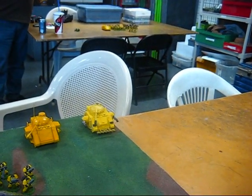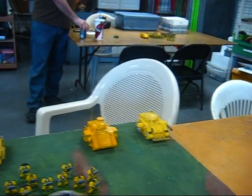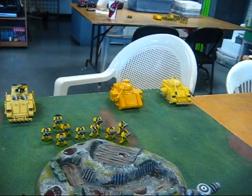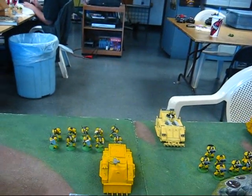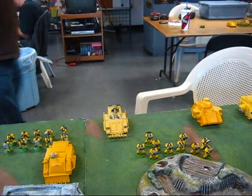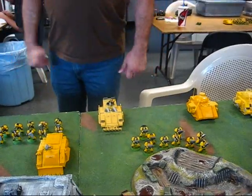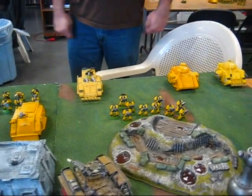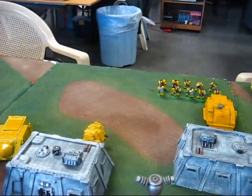His reserves that showed up: lascannon Predator, autocannon Predator, a squad of marines, Sternguard, and Vanguard Veterans. His HQ is in the razorback. Dreadnought's coming too close to my army — I don't like that.